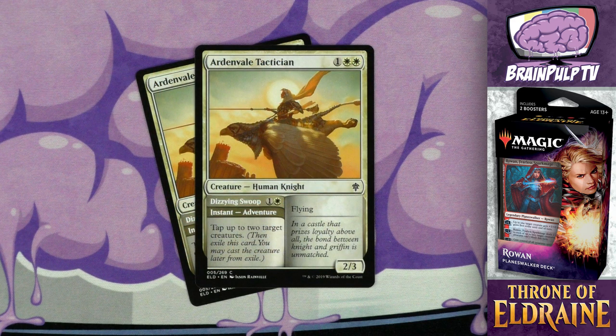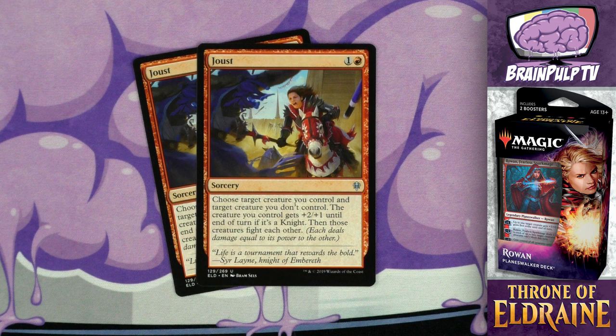Next up we have a three-drop adventure: Ardenvale Tactician — for one and two white you get a 2/3 flying human knight. The adventure is Dizzying Swoop, an instant that taps up to two target creatures. A 2/3 flyer for three isn't bad. The Dizzying Swoop part could be interesting especially later in the game when you need to sneak in that last bit of damage. Like with a lot of adventure cards, neither side is overly impressive on its own, but the versatility more than makes up for the weakness of either part.